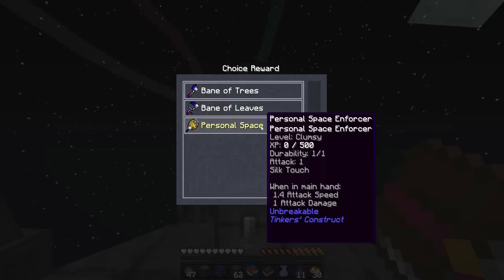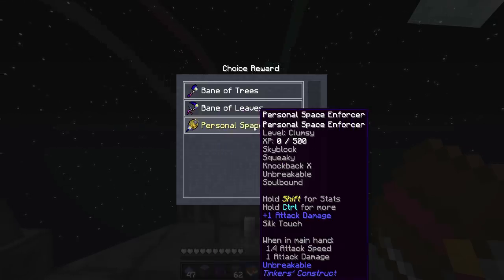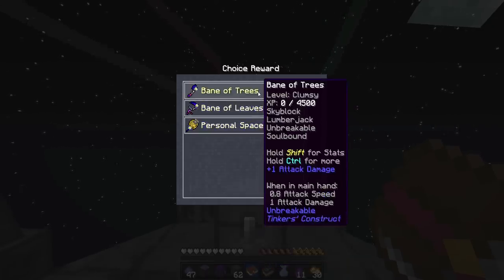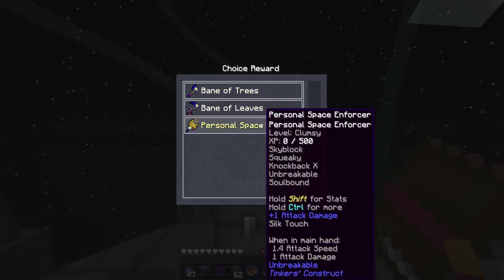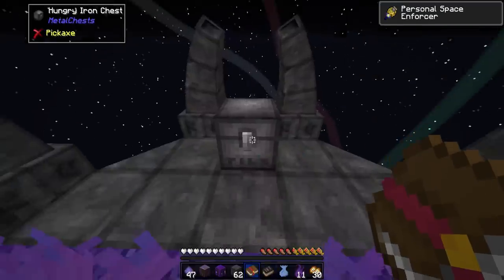The Personal Space Enforcer - it's a frying pan with Knockback 10. It's squeaky so it does no damage. Width and height - so this is like a massive tree chop tool. Lumberjack, Unbreakable, and Soulbound. I don't know what Skyblock or Lumberjack does, but they're all Skyblock enchantments - interesting. I'm going to take the Personal Space one here, and that should be fun. I'm looking forward to using that on some mobs.